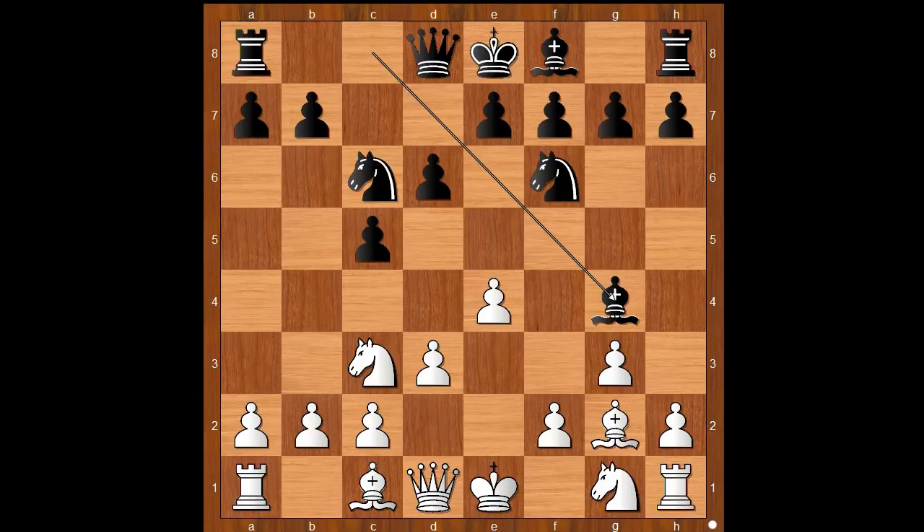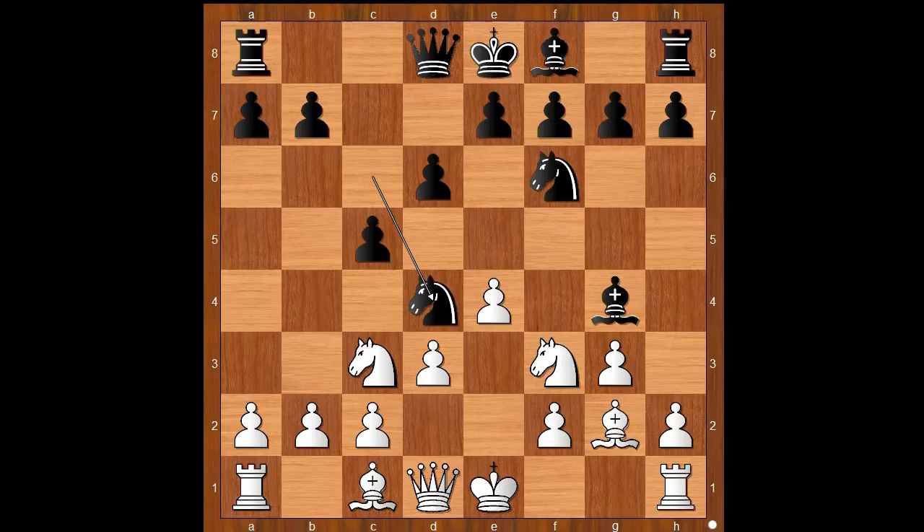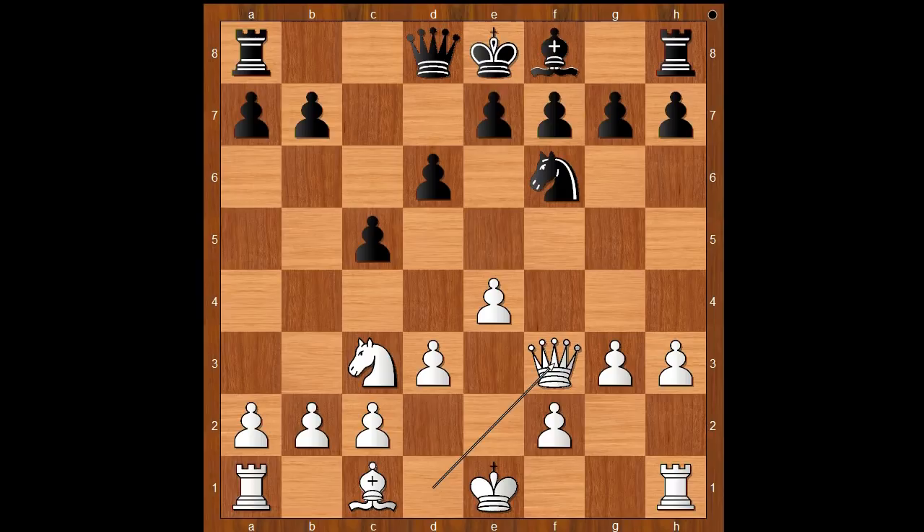Knight to d4 — Mona Karff goes aggressive from the start. H3, asking a question. Knight takes on f3, check. Bishop takes on f3, bishop takes on f3. Queen takes bishop, e5.